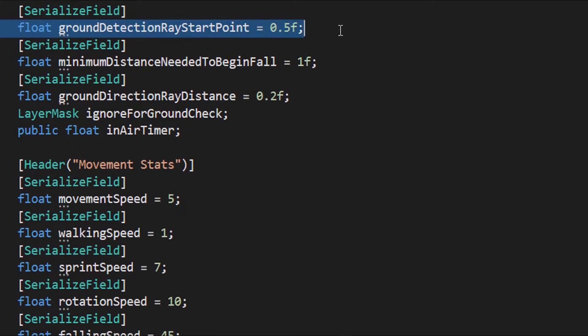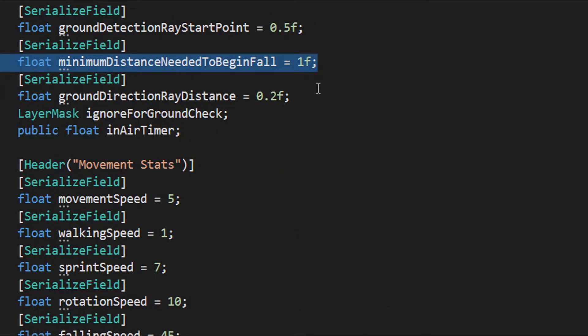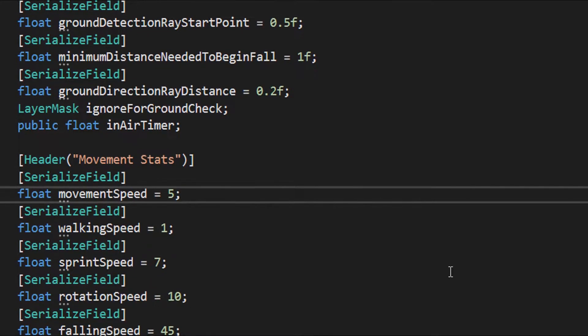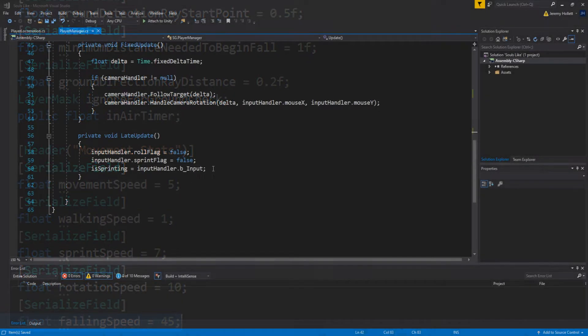To recap: `groundDetectionRayStartPoint` is where the raycasts begin — since we have a floating collider, we need to move that starting point up to where the collider begins. `minimumDistanceNeededToBeginFall` is the distance required before the player enters the air state and plays a falling animation. `groundDirectionRayDistance` offsets the raycast slightly in front or behind the player if needed. And `fallingSpeed` is self-explanatory — the speed at which you fall.